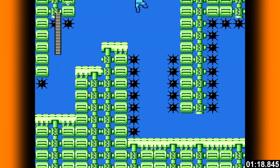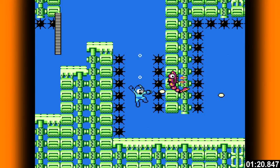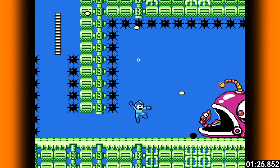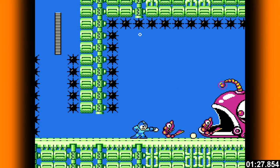Jump and center yourself between the spikes. Kill any shrimp headed your way before dedicating forward. Focus on taking out the shrimp so they don't overwhelm you. Jump and hit the antenna when an opportunity presents itself.